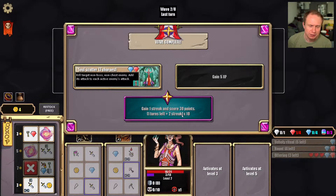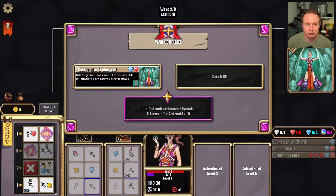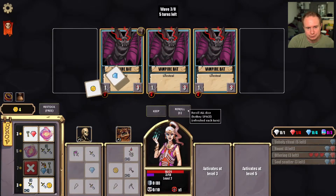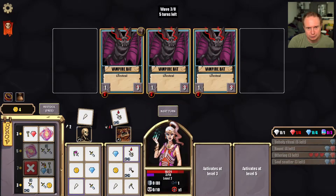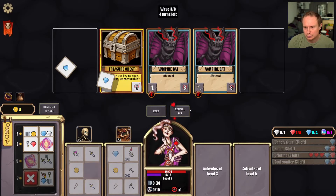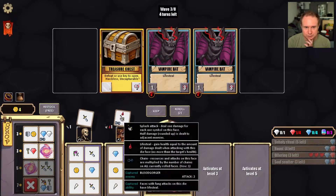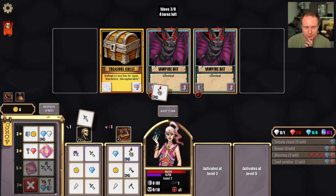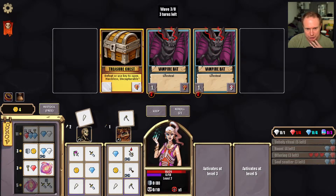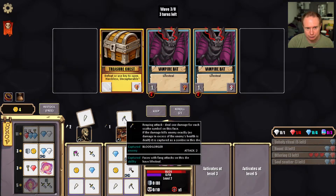Soul scatter — kill target non-boss non-chest enemy, add its attack to each active enemy's attack. Oh my word, soul scatter seems insane. So we want to get rid of the reaps on this one because we want the blood gorger to continue to be awesome for us.